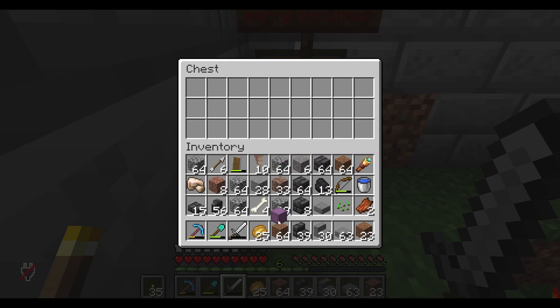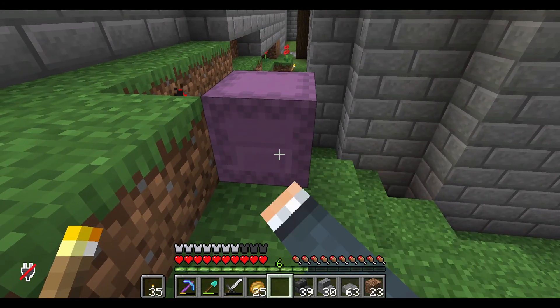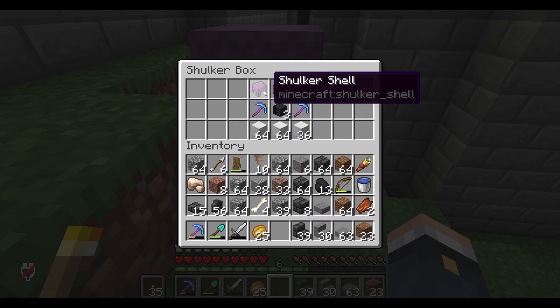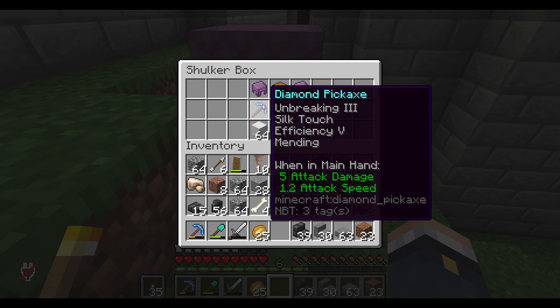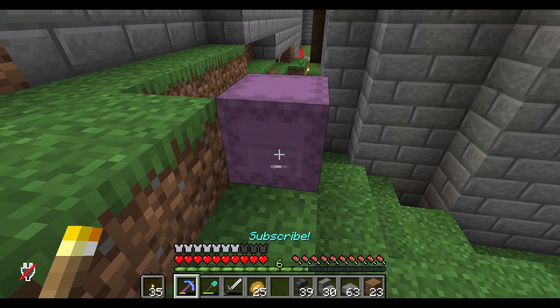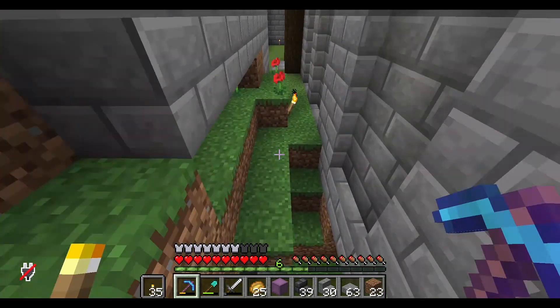A shulker box! Let's get the seeds in here and take a look. Oh my god, awesome — we can make our own shulker. We have two shulkers now, a fortune pickaxe and a silk touch pickaxe. Oh my god, and all the iron to make a beacon! Awesome. Thank you so much Les for the big gift, I appreciate that a lot.